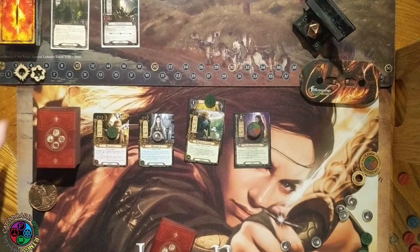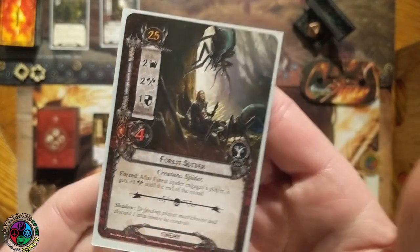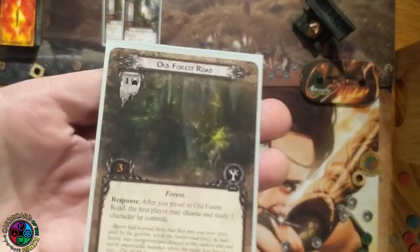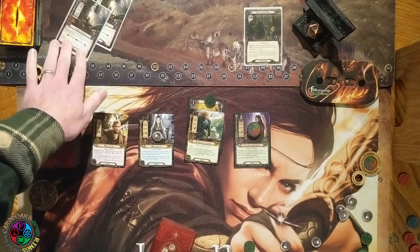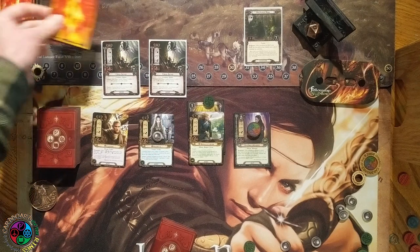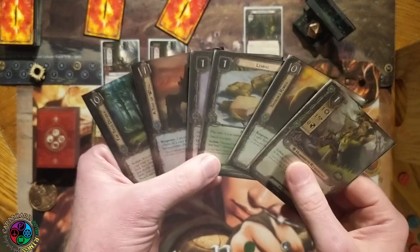The Minstrel is questing for two without exhausting thanks to Galadriel, and Celeborn is sending three — that's five against three. We reveal a second spider. A general strategy tip: for any quest that doesn't force you to make progress quickly, don't worry about sending too much willpower during your opening turns. Worry more about avoiding damage and building up a board state. I wanted to keep more characters ready in case I needed to engage two enemies and kill one.